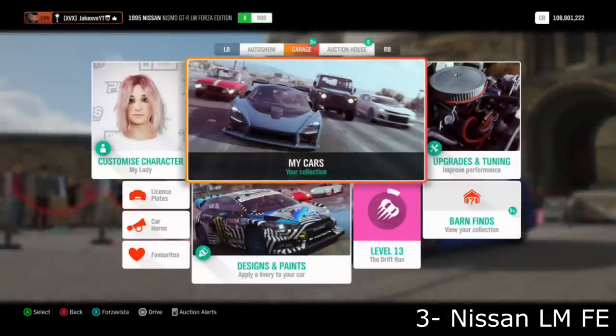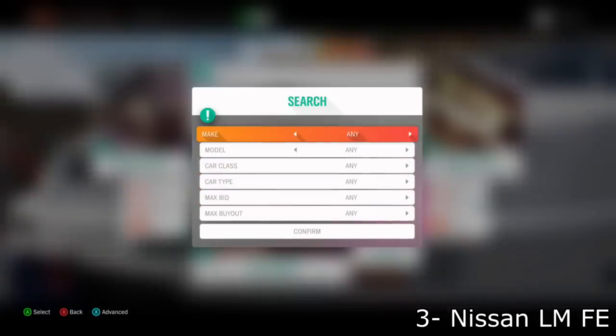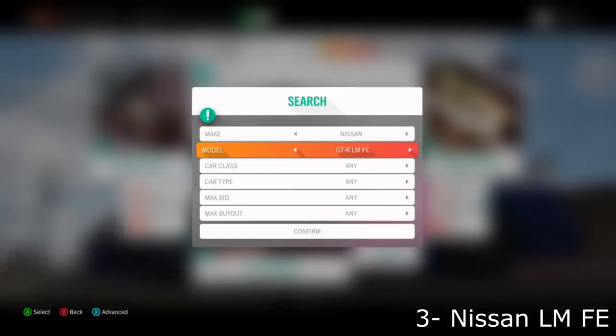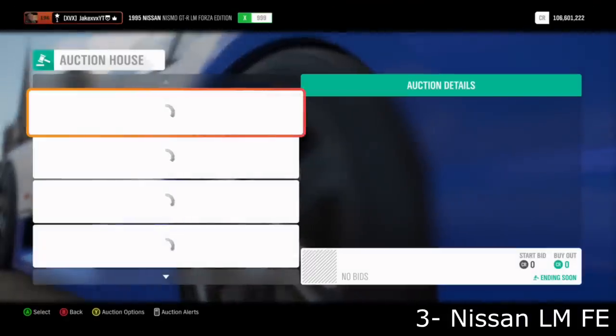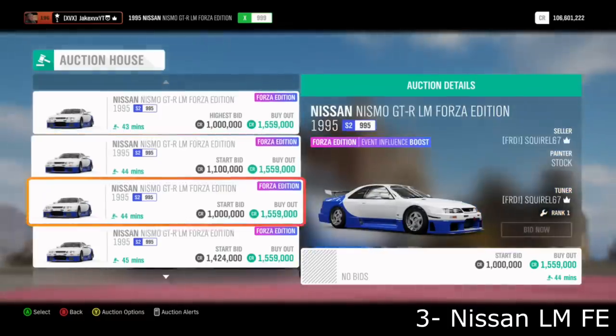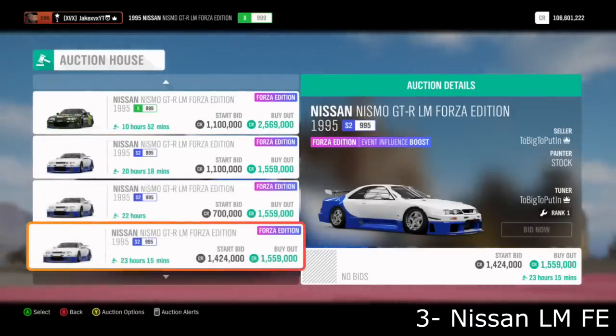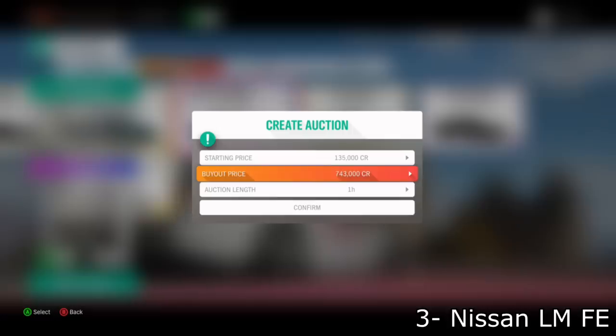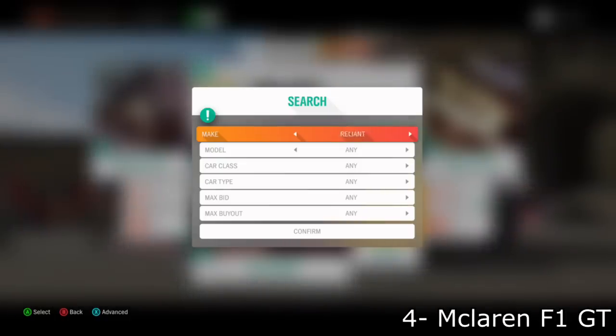Next up is a quite different one and harder to find, but worth it: the Nissan Nismo GTR LM Forza Edition. It's listed at about 1.5 to 1.6 million. Sometimes they won't sell, sometimes they do — it's quite weird. In popular times of day, all of them sell. The key point is you can pick them up very cheap; you can actually auction the GTR LM for as low as 700,000, meaning you could find one for that price and make around a million credits profit, as long as they're selling when you list it.